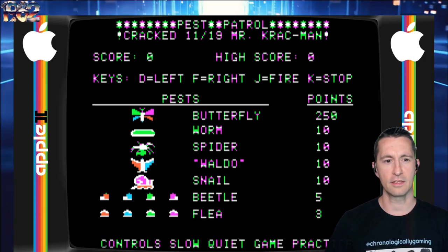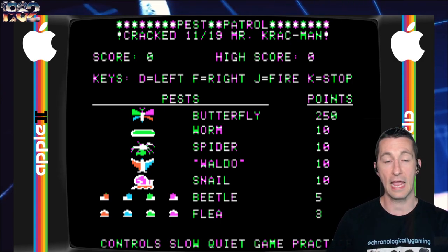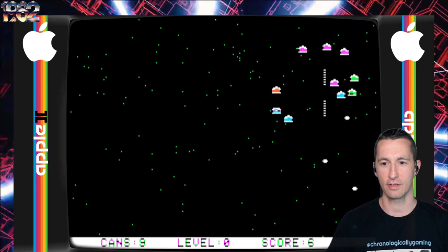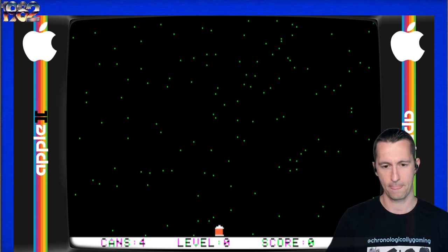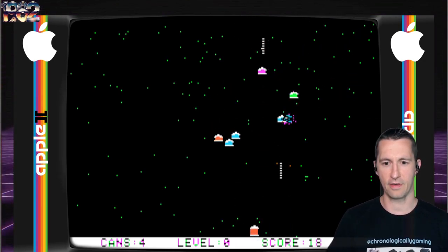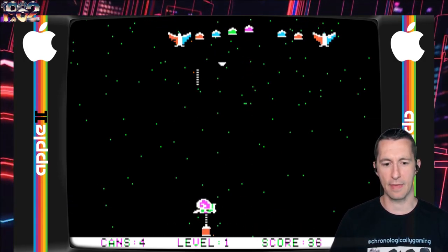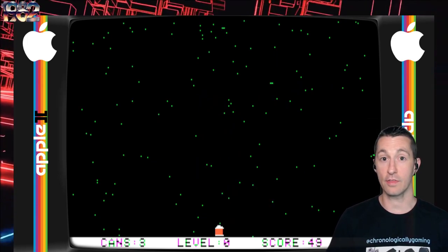This is cracked by Mr. Crackman — thanks, Mr. Crackman. Looks like we got controls: left and right, fire, and stop. So this one probably just continues to move in one direction. It's going into attract mode like an arcade game. It's a shooter — sweet. Controls do work correctly. It's very good, responsive gameplay for a home computer in 1982 on the Apple II. As usual, sound is not incredible — we don't really see the best sound on the Apple II. It's about the gameplay, man. I swear I shot that snail. If you die, all the enemies just fall down the bottom of the screen.